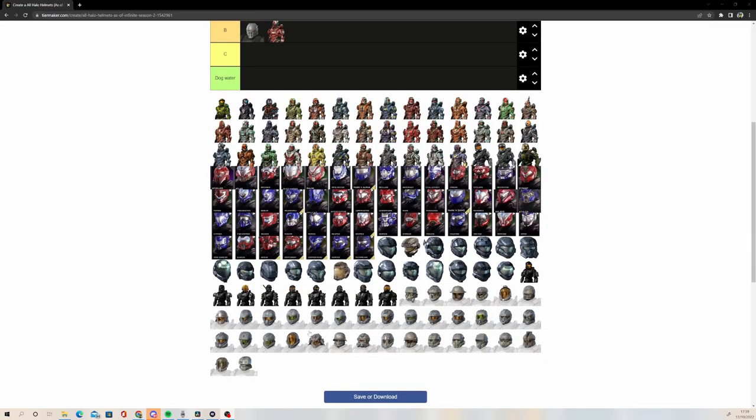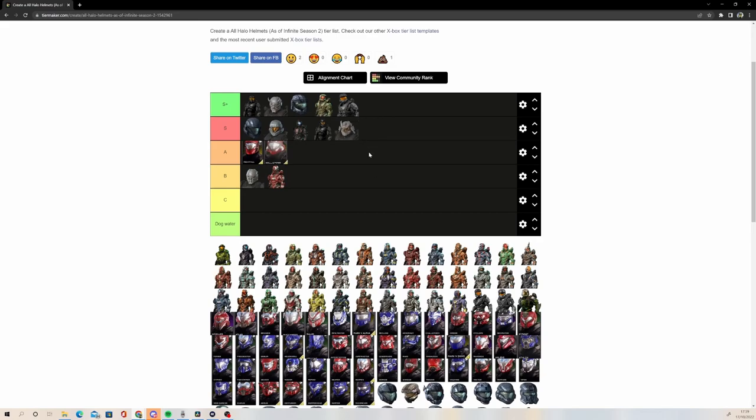Since we mentioned Yoroi, we're going to rank the rest of the Yoroi helmets, starting with Kabuto. Kabuto is definitely an S tier helmet. I think it's a pretty iconic and recognizable one in terms of Halo Infinite. Everyone was getting super hyped when they first showed off the multiplayer and showed the Yoroi helmet right at the end. The fact that at one point it was going to be paid, even though 343 said it was going to be free, is insane. I'm so glad we don't live in that reality. It's an S tier helmet — such a good design.